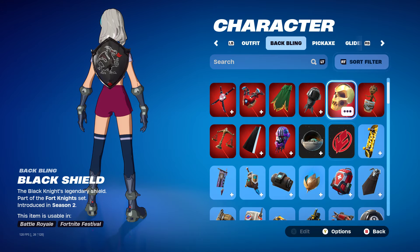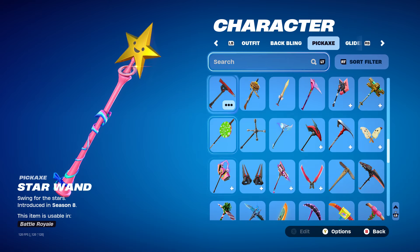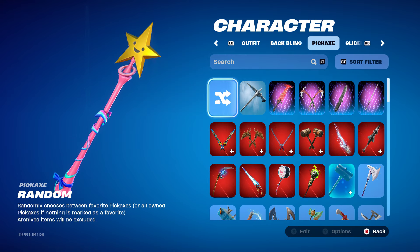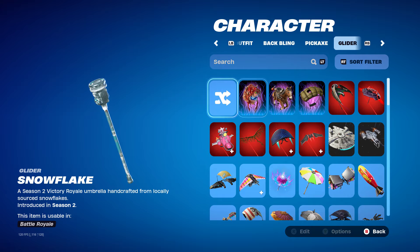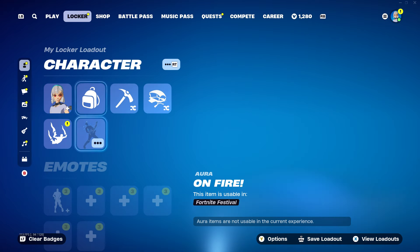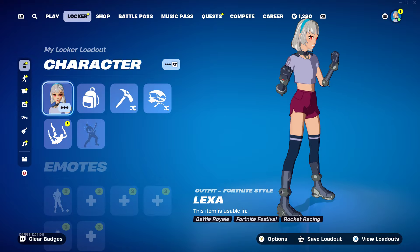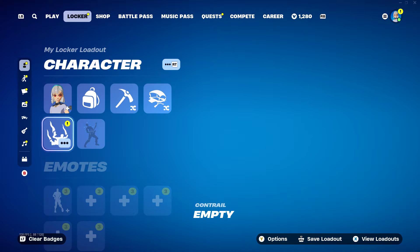The next step is to go to your back bling and make sure you do not have a back bling applied. Then go to your pickaxes and make sure this is set to random. Do the exact same thing for your glider — make sure it's set to randomized. Finally, make sure you remove your contrail. So what you should now see is the skin you're going to transform into Travis Scott, no back bling, randomized pickaxe, randomized glider, and no contrail.